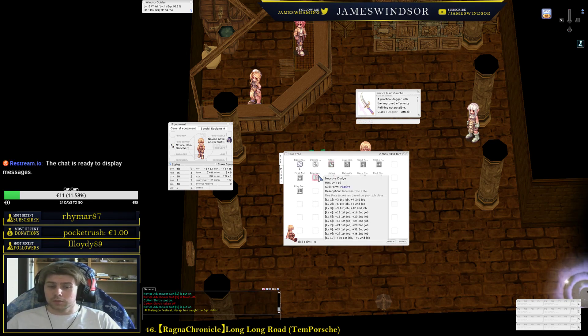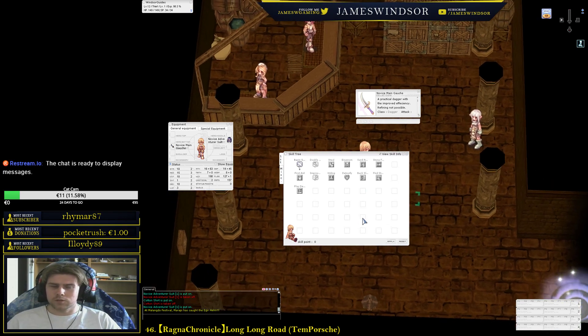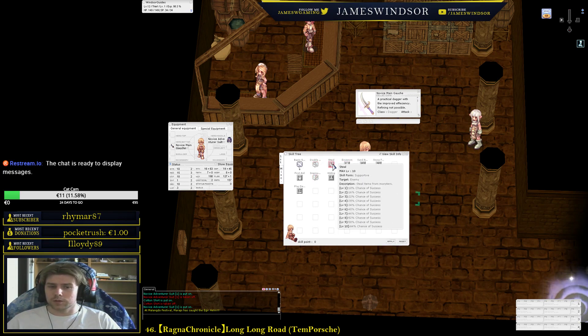Improve Dodge is mandatory — it makes life much easier by increasing your flee to keep up with the mobs you're facing. If you want to be a double dagger crit build, you should never go above job level 42, because double attack overrides criticals. That way you keep 10 points free — at job level 42 you can still allocate 40 points elsewhere, and if you respec you can move those points to Envenom and free up double attack for the crit build.